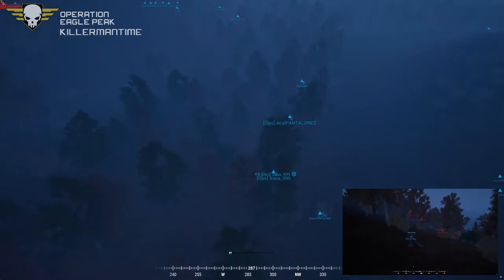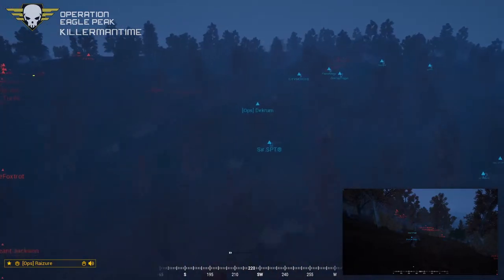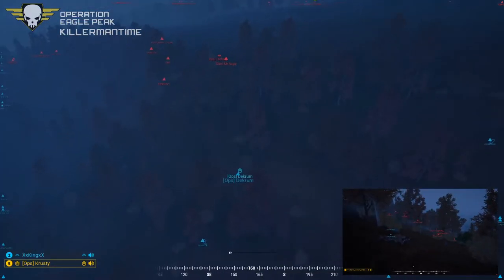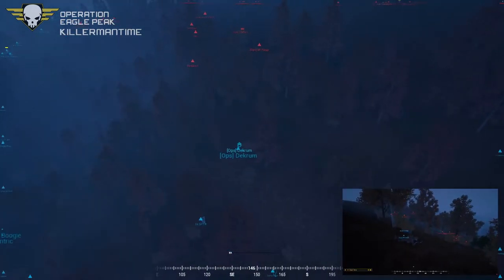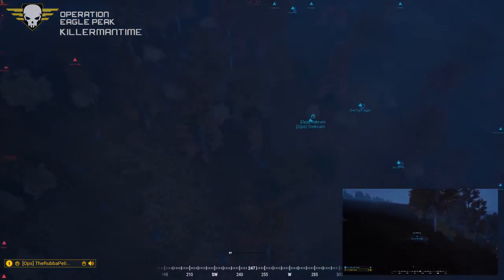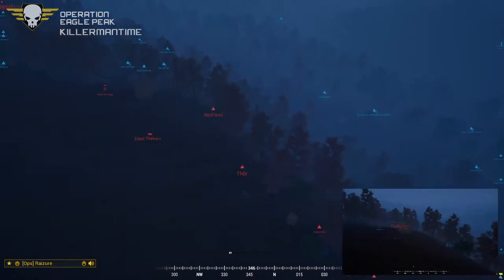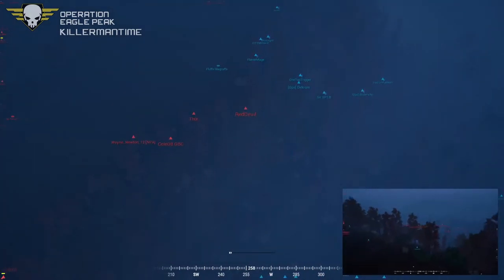Raggy is looking towards his west but he doesn't know there's a whole squad there yet. He is not going to look good here — they're within 50 meters of each other. Oh, there we go — Raggy spotted them! And Raggy is down. He started firing at the last second but it was too late — he got ambushed.